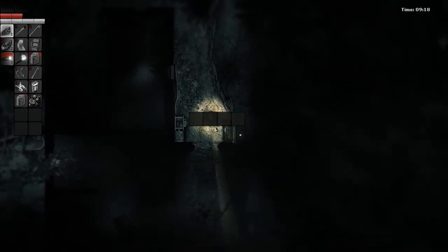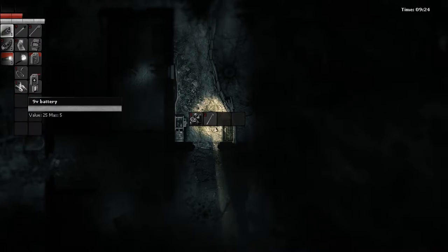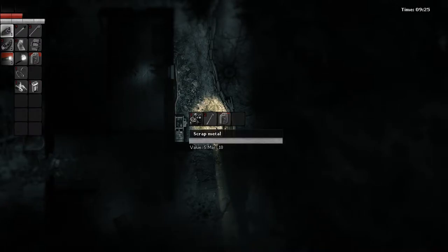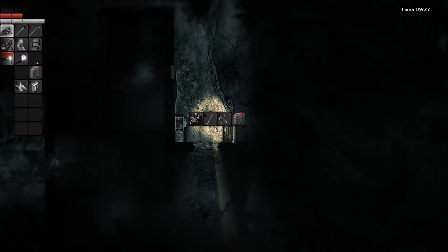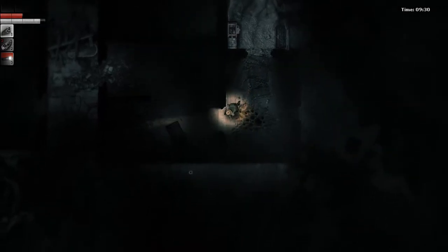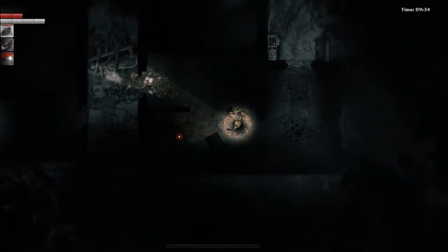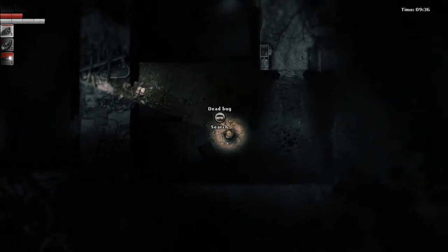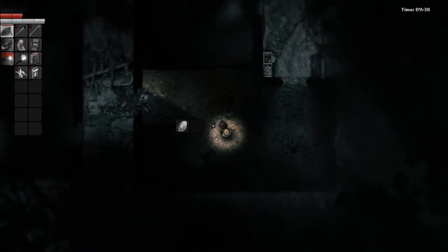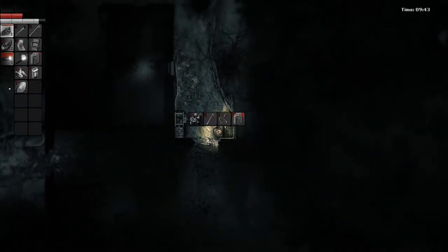I almost want to dump some stuff here. Like, one scrap metal isn't worth much, a couple nails aren't worth much. I'll leave the wire and the smaller gas here too — I'm sure I'll be coming back. Oh! Wasn't expecting that. This one had a special color to it — it was like purple instead of whatever the other ones were. Just a useful shell though.